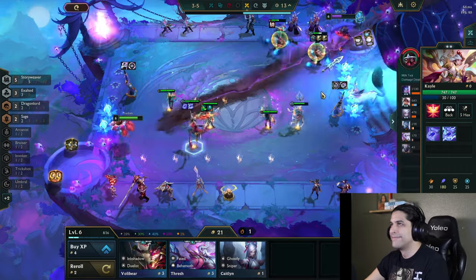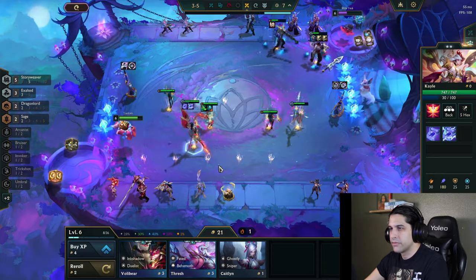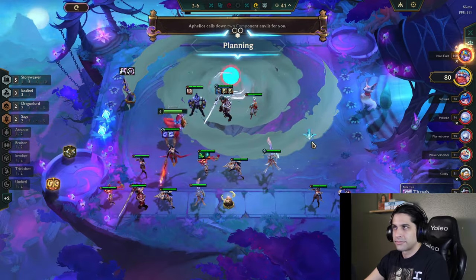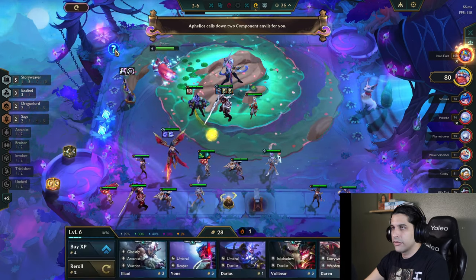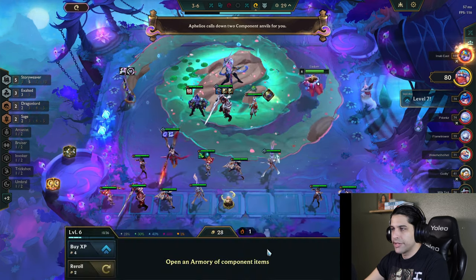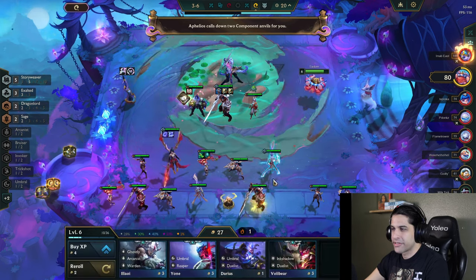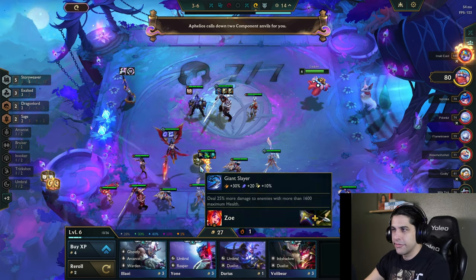Rip that guy — he's having a tough time this game. Oh, two component anvils, we'll take that. I think an Archangel's would be really good, but maybe a Giant Slayer? Or Warmog's I guess — sure, we'll go for a Warmog's. And then we'll give her a Giant Slayer.